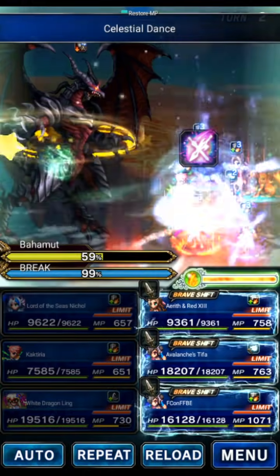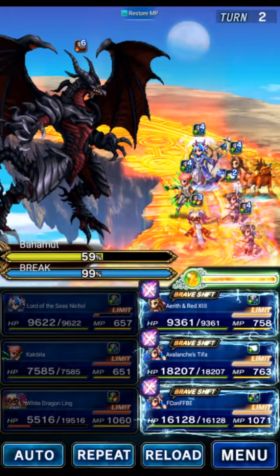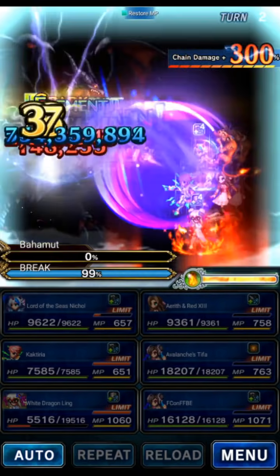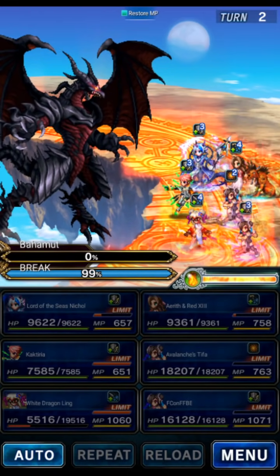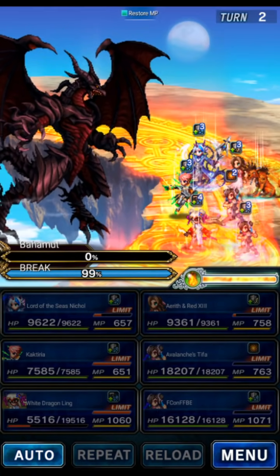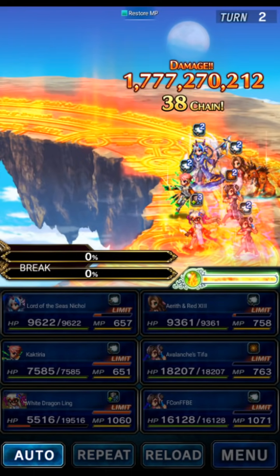Let's go ahead and Amplify with Nicole and deal some damage to Bahamut. We have stacked up Tifa's LB. Like I said, trials are power crept today. And again, this is hard mode — I'm not cheesing this by going into easy mode. This is hard mode. Power creep — it's a hell of a drug.